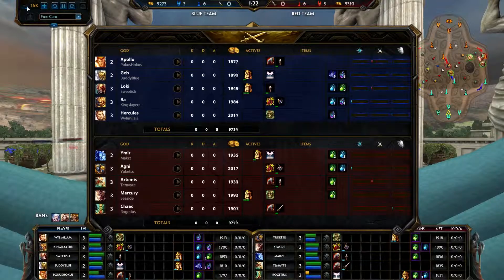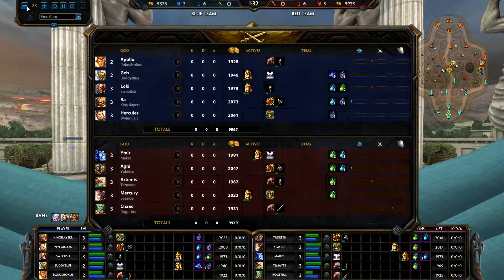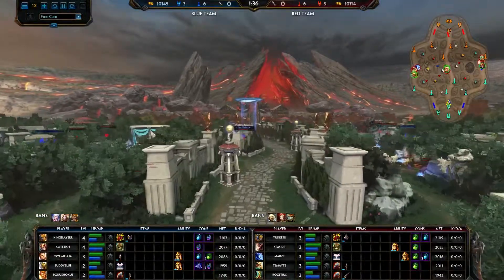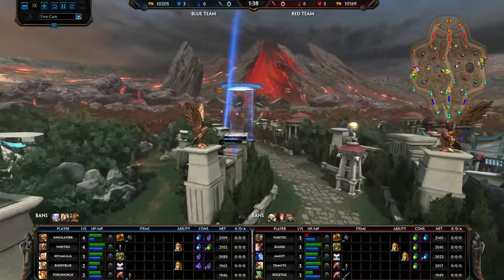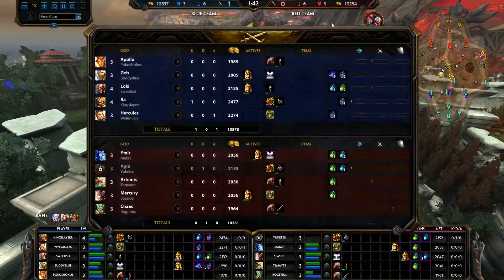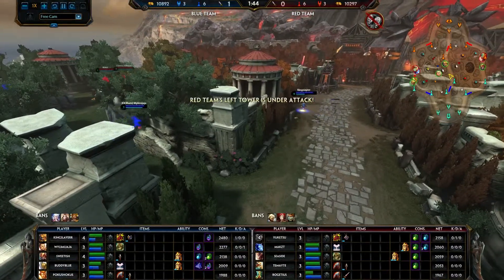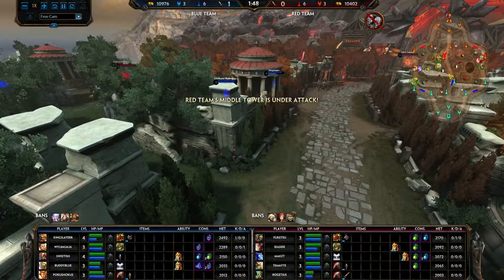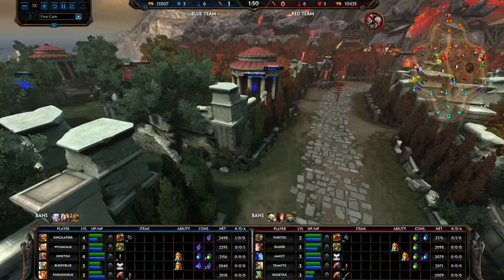If we continue to fast forward ahead — assuming this is still the same game — we're about to watch, probably not going to get there in time, but Agni is going to die here in the mid lane, and the kill messages are in the center of the screen. I believe the little face icons are also back. There you go.